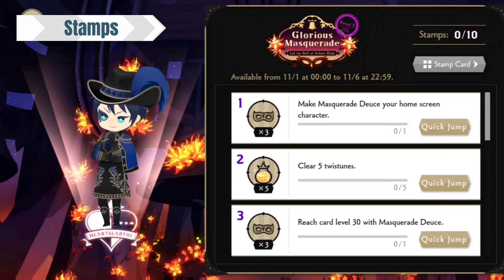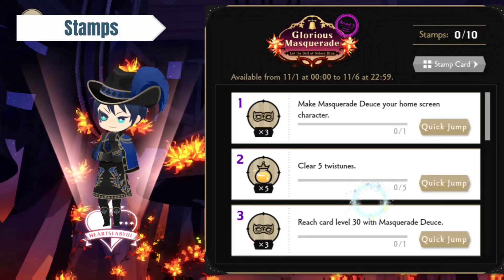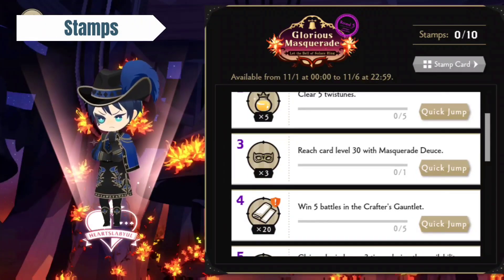Now we have the stamps. I am here with our free SR character Deuce, and we're going to go over what you need to do. You need to make Masquerade Deuce your home screen character — that's the usual. Clear 5 Twist Dunes, get 5 jugs of honey, and reach card level 30 with Masquerade Deuce. That's different than the previous cards — you need to reach 30 instead of 20.